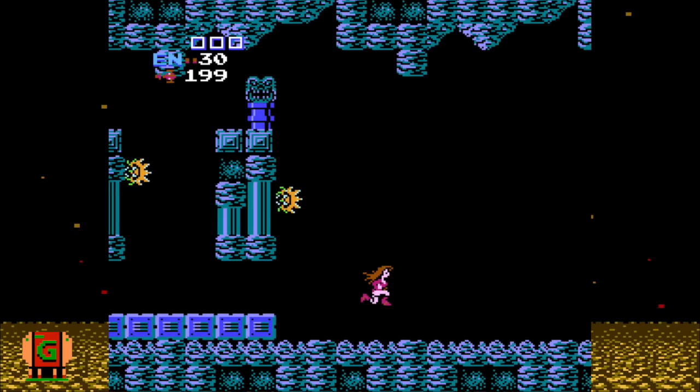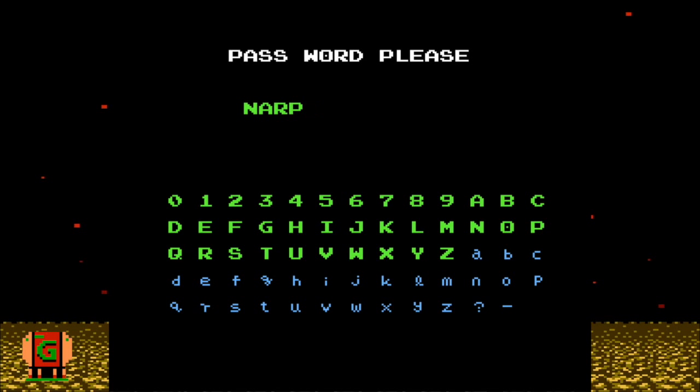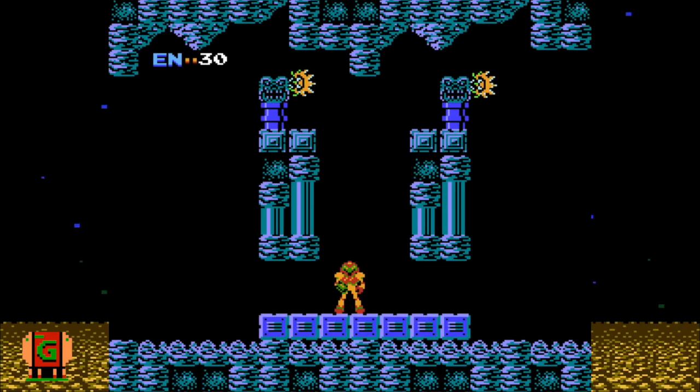Other word combinations have been discovered, such as 'continue my game mini-boss,' which starts you in the beginning with an armorless Samus and you can enter Tourian from the start. There was one password though that was discovered recently, and that was actually hard-coded into the game — it gives you infinite energy and missiles and every power-up. NARPA's sword.